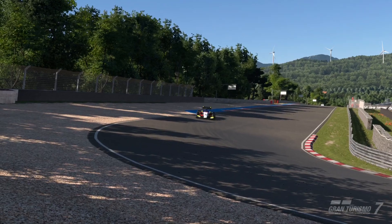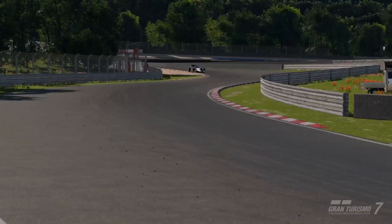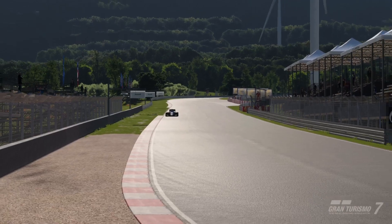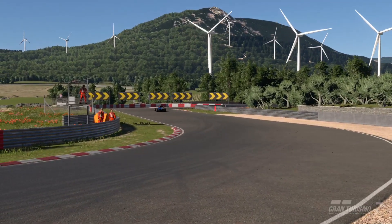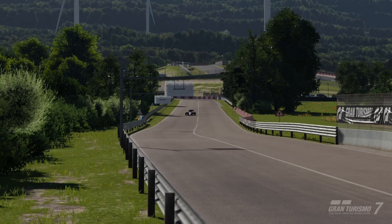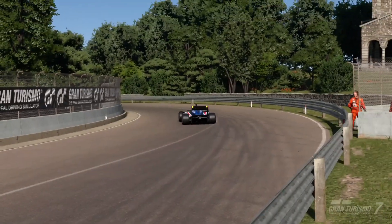That seems pretty inconclusive. The takeaway for high downforce cars — Group 2 and above — is that you're always going to have enough downforce. You need to tune the car to be appropriate for the track. If you're running at Monza, for example, you'd probably run a low downforce setup since you'd gain more time on the straights than you could possibly gain through the corners.